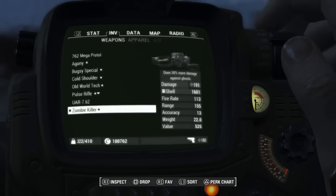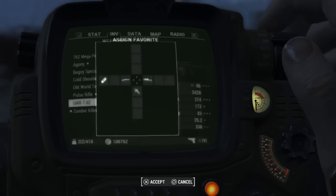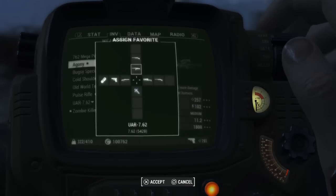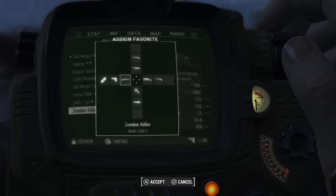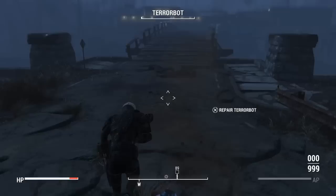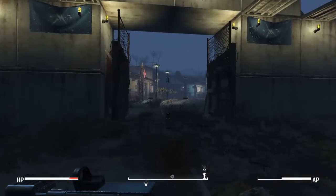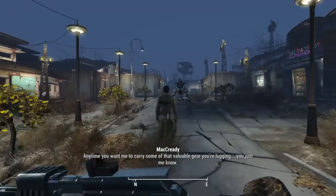Alright, let's go ahead and test some of these out. Let's hotkey this fella right here, hotkey the pulse rifle, do the UAR, and see how many of these guys I can hotkey. Alright, let's go test this bad boy out. So this first one is going to be the 7.62 Mega Pistol — let's see what we can do here. I'm going to just take over my cozy little town of Sanctuary.